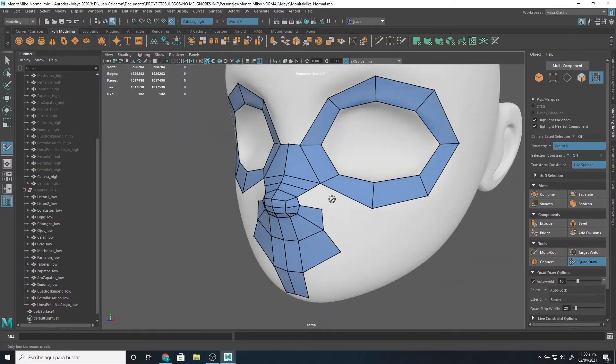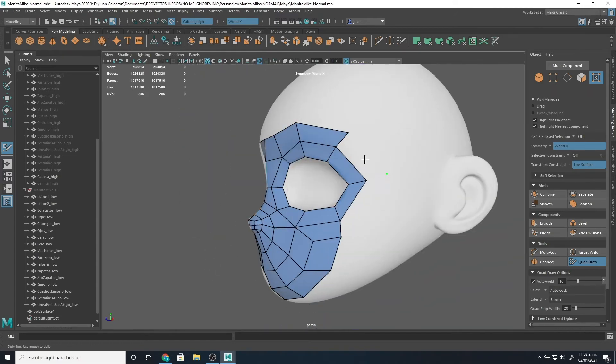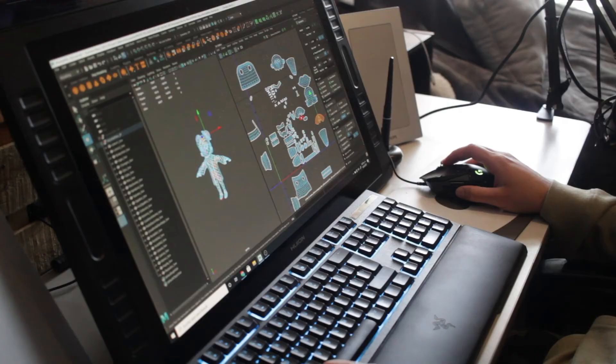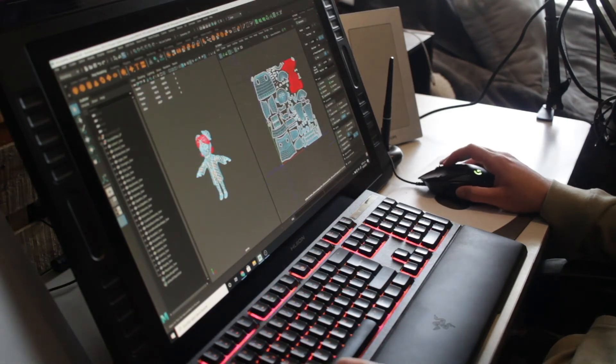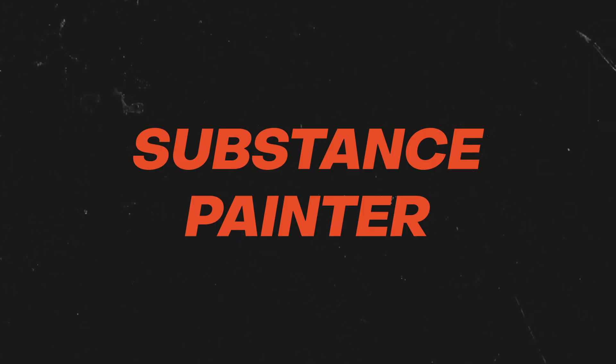After the retopo I made the UVs. In case you don't know what these are, it's basically the model in a flat version — like a blueprint where you can paint over it. After the UVs are done I import the model into Substance Painter.